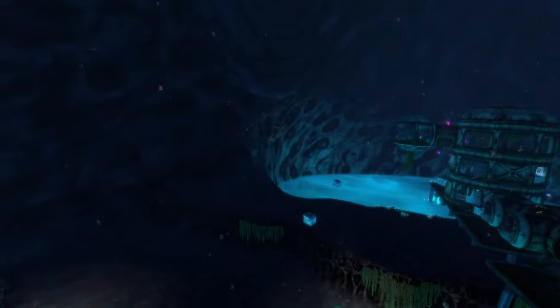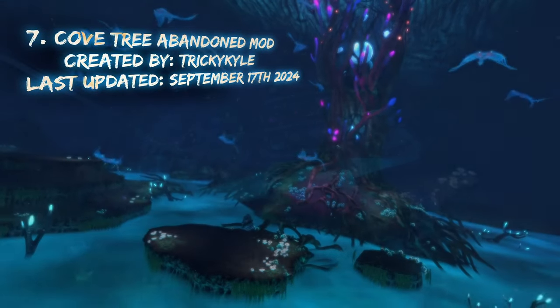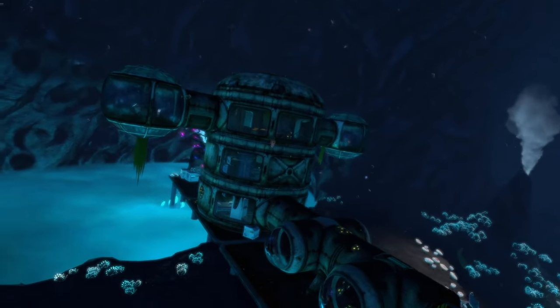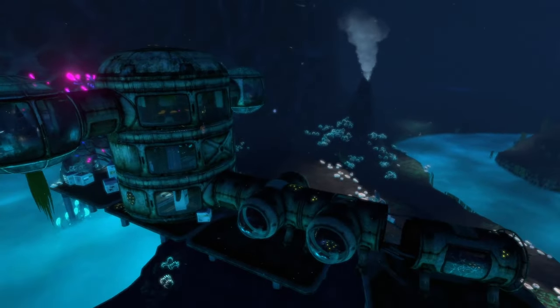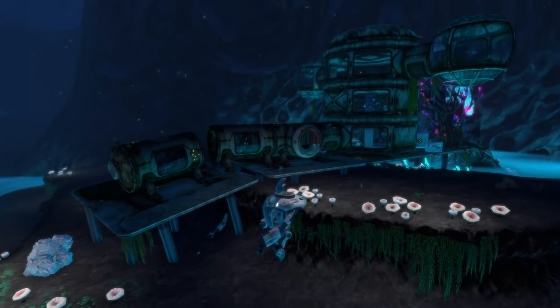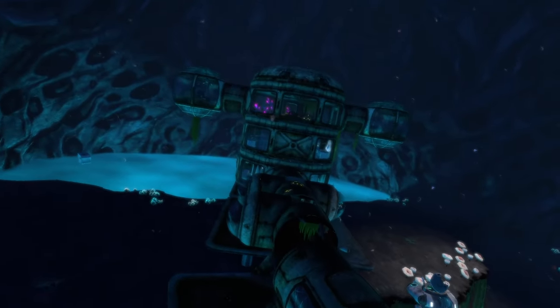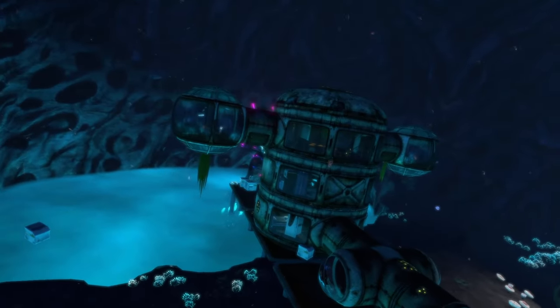Coming in at number seven is the Abandoned Tree Cove Base mod, which adds two new structures to your Subnautica game. We have a Degassi base found in the tree cove biome, and a little foundation area in the crash zone that you can explore as well. This is the Degassi base, which is the main highlight of this mod.